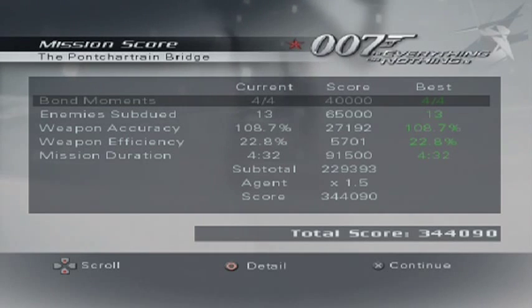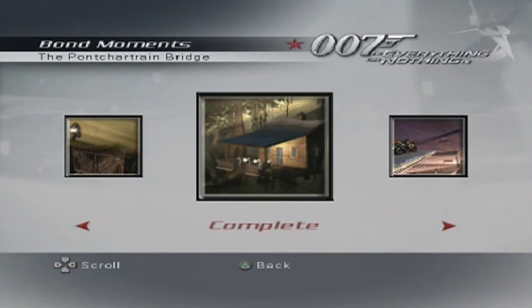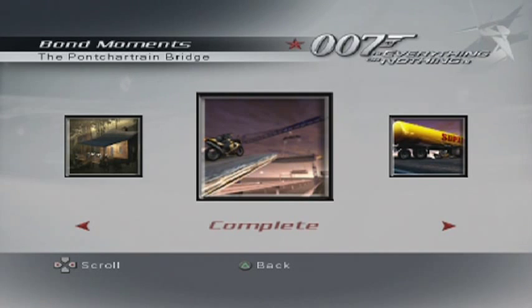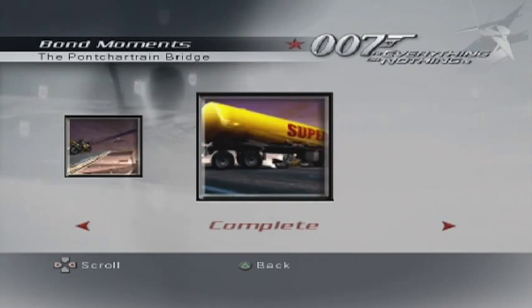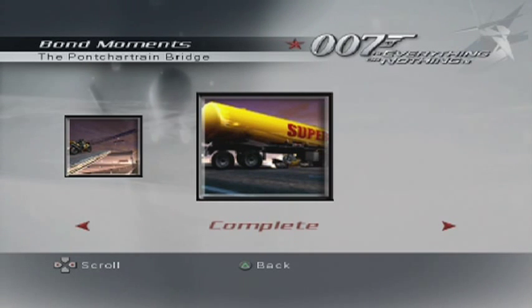Let's have a quick look at some of the scores for this level. Four out of four Bond moments — believe it or not, we did get all the Bond moments. It seemed a bit hectic, but there you go. Jumping over the fence, shooting that shack, switching the bridge side with the roadworks, and sliding underneath the tanker — the one that Jaws pushes out of the way — in the super slow-mo bit.